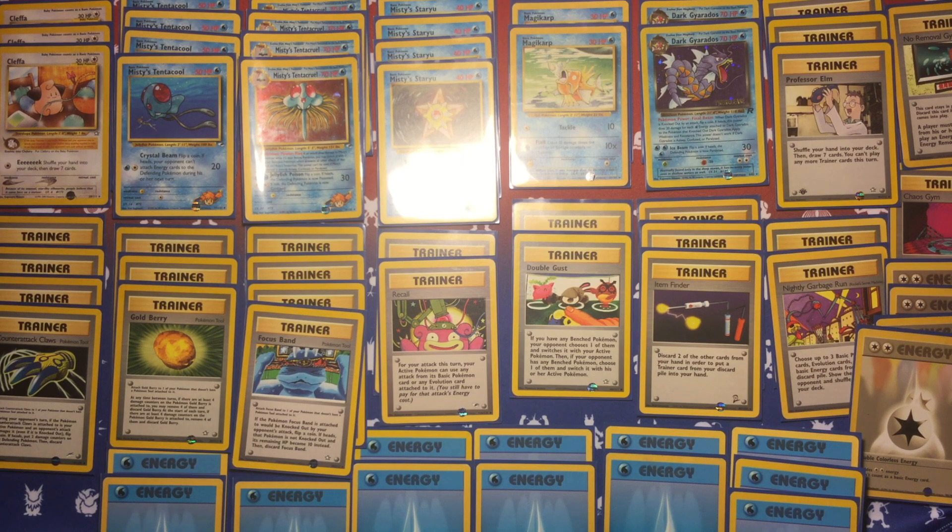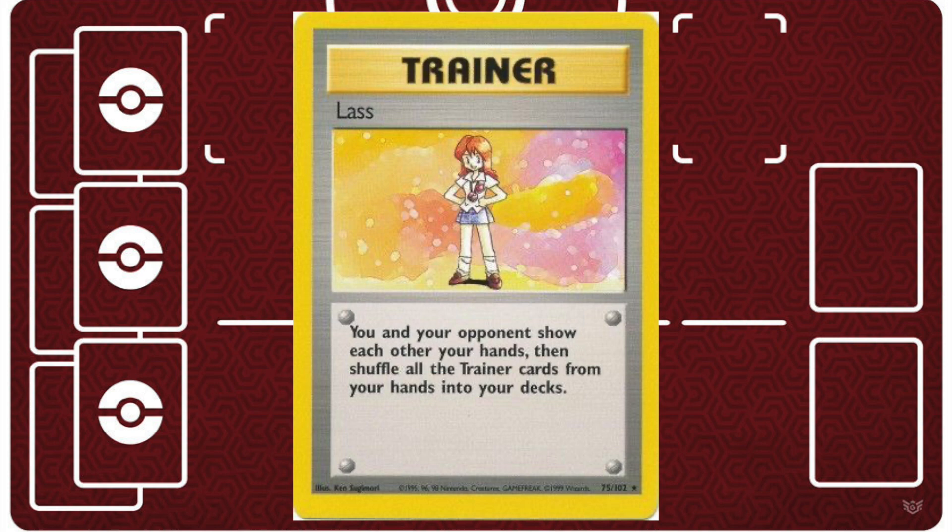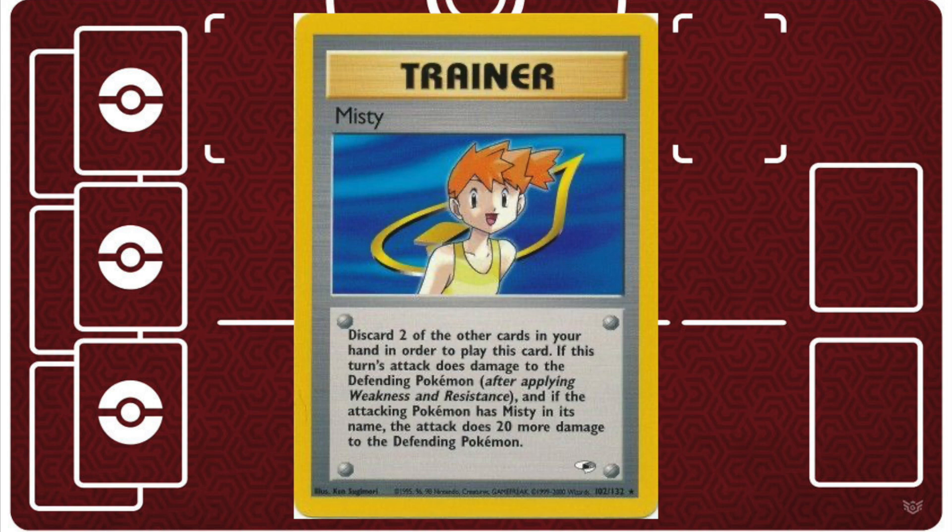And then lastly, a playset of Double Colorless for the Tentacruels. If Chaos Gem is too much of a hindrance to successfully playing item cards, you can actually use a few copies of Lass — that way you can go ahead and attach all of your tool cards, then play a Lass to try to eliminate trainers from your opponent's hand that may be problematic, like Energy Removal, Super Energy Removal, or something like Gust of Wind.